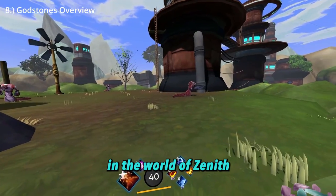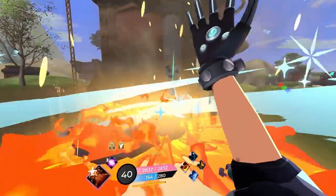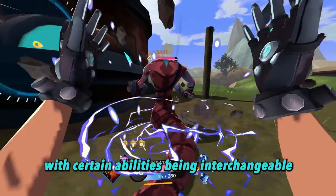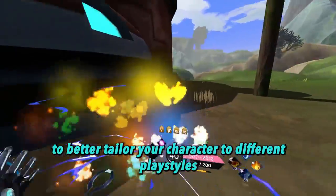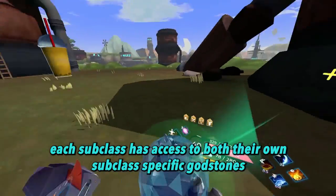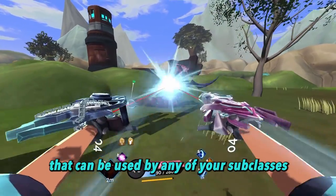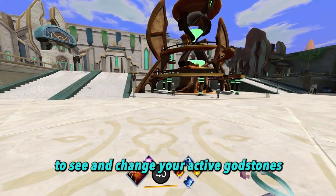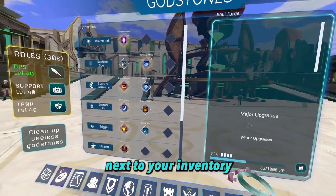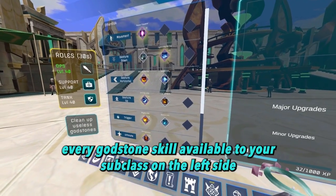In the world of Zenith, your character has access to special abilities that are stored in what are called godstones. Each godstone can be viewed as a different version of a particular ability, with certain abilities being interchangeable to better tailor your character to different playstyles. Each subclass has access to both their own subclass-specific godstones and general godstones that can be used by any of your subclasses. To see and change your active godstones, open up your godstone menu by clicking on the godstone icon next to your inventory.